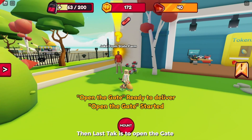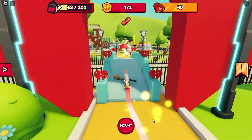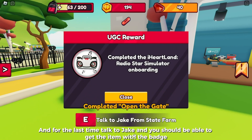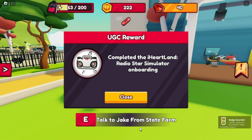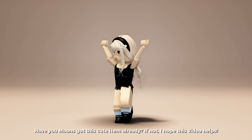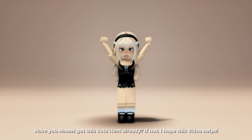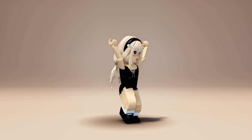The last step is to open the gate. For the last time, talk to Jake and you should be able to get the item along with the badge. If you haven't got this cute item yet, I hope this video helps. I'll see you Moons in my next video, bye!